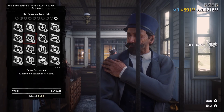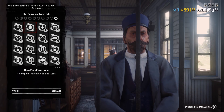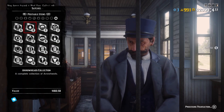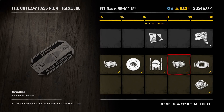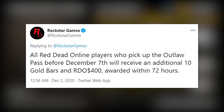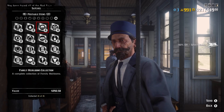This Outlaw Pass costs 40 gold bars and gives you 100 ranks. The good news is that as you progress through it, you get a lot of the gold back. There are 10 ranks that give you 3 gold bars each, equaling 30 gold bars. At rank 94 you also get a treasure map, putting you at around 31 gold bars. Rockstar have announced that if you complete the Outlaw Pass before the 7th of December, you'll get an extra 10 gold bars on top — around 41 gold bars total. So if you complete it quickly, you're actually making profit while getting rewards, making it well worth going through.